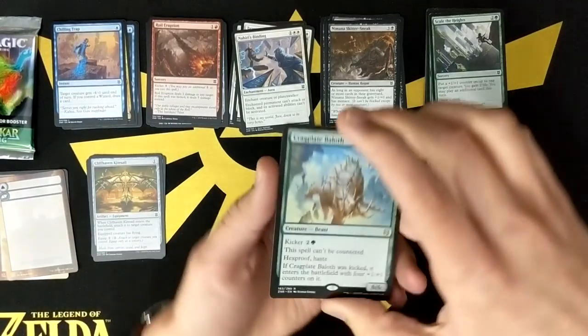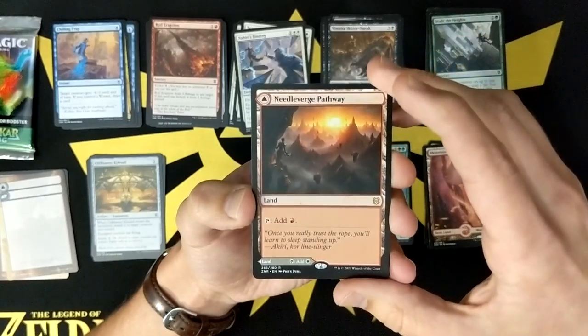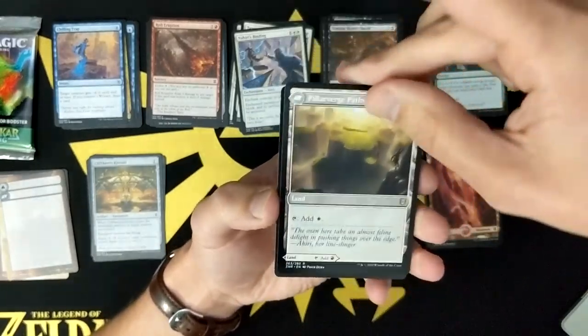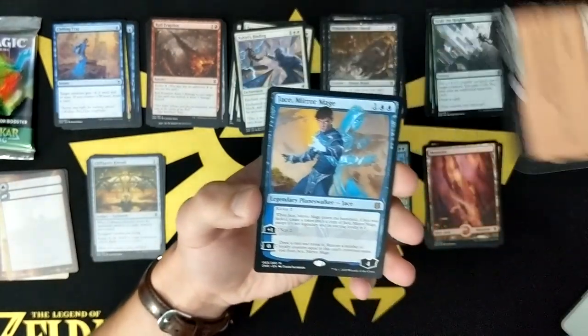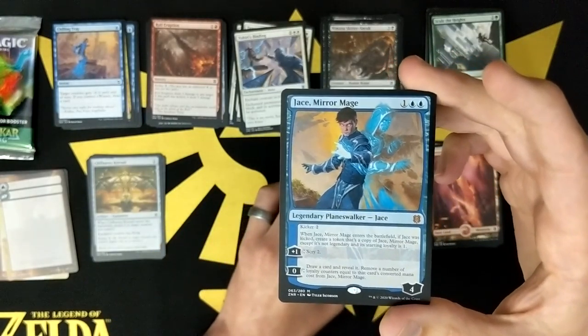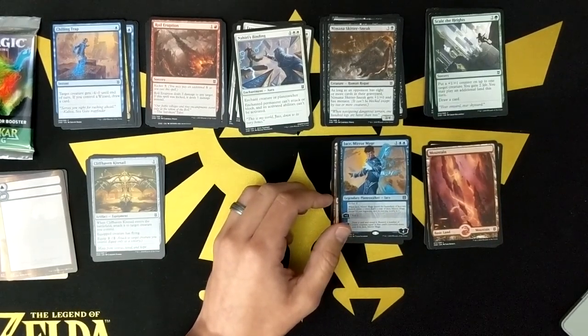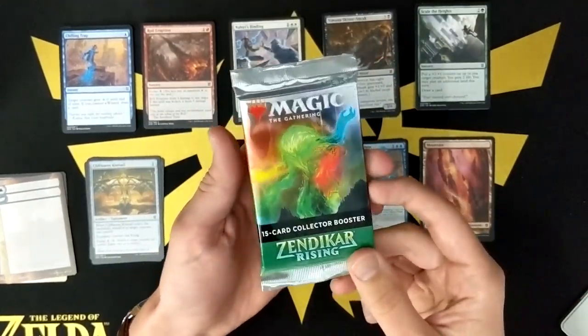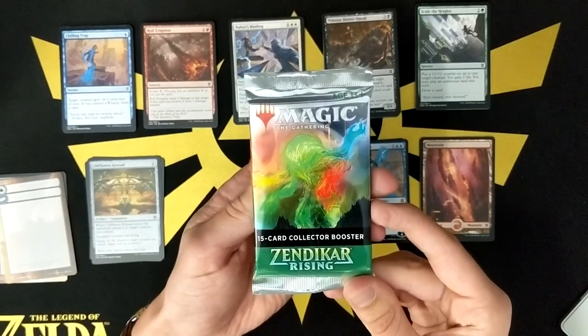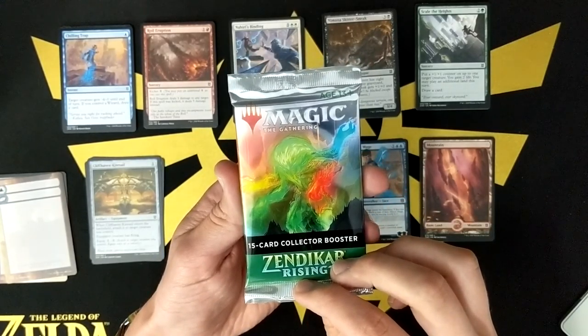So in the 3 draft packs we've got Crag Plate Ballath, the Needle Verge Pathway and Pillar Verge, and Jace Mirror Mage. Alright, so we'll finish up with the collector booster — try our luck here, see if we can't come up with anything.